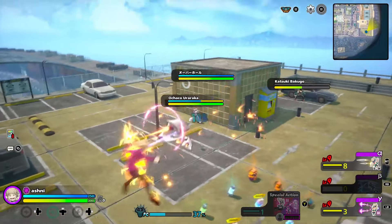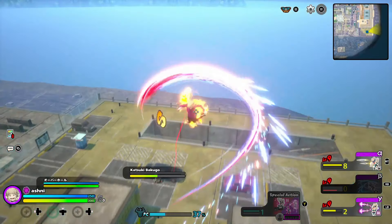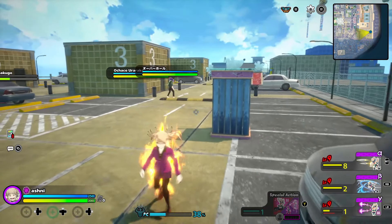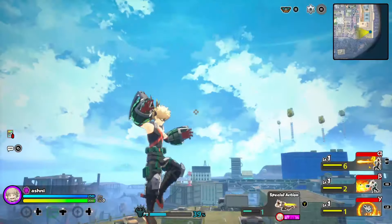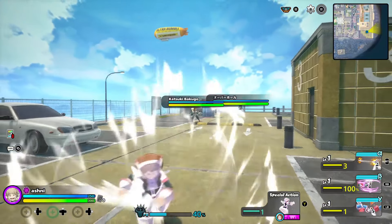Moving on to the gamma now — this is her movement ability. You can go in any direction with this. This is the ability that you will use to take opponents' blood. However, if you hold down the gamma, you will automatically change into the character that you just stole the blood from. The distance on this is not too bad, and it does drag them towards you when you catch them, as you see here.